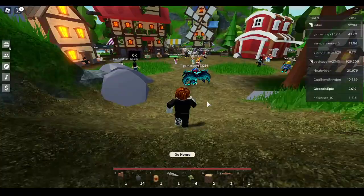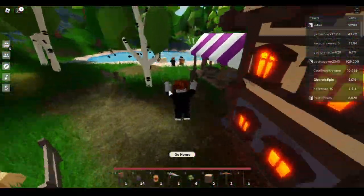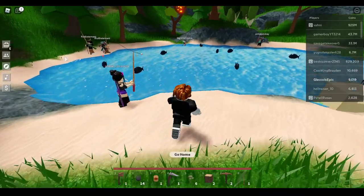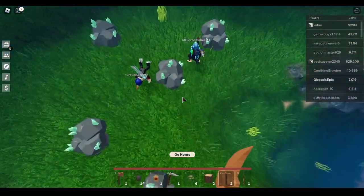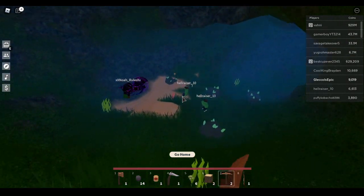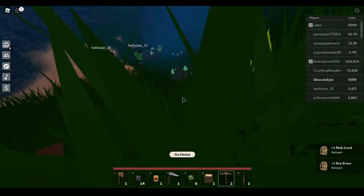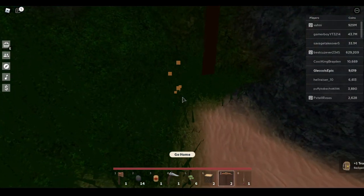Go back through the portal and come all the way back to the little pond where you caught the fish. Important: do not sell any of the items you get, because it will mark them off the checklist. Once you're at the pond, get your wooden pickaxe, jump into the water, and dive all the way down. You'll see little pieces of coral - collect 10 pieces of it.